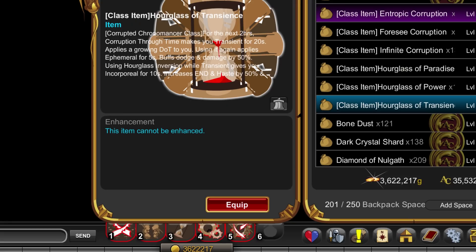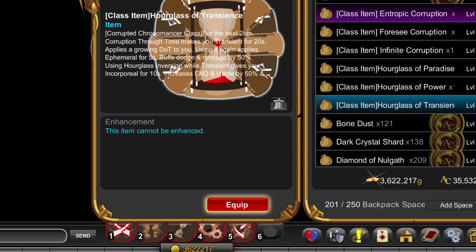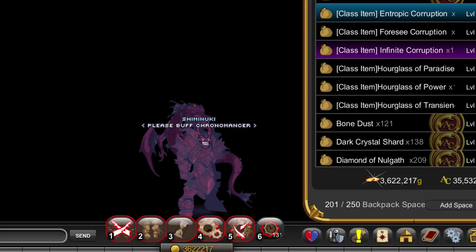Hourglasses directly alter the class's play style and last for two hours or until you die. Corruptions are a secondary buff on top of the hourglasses, and these typically last for around 30 seconds. Think of them as the sand that goes inside the hourglass.